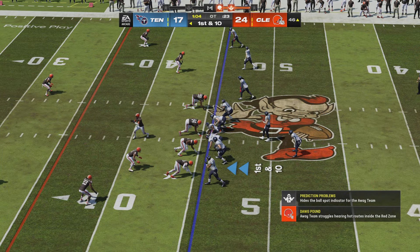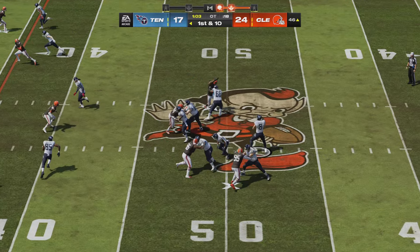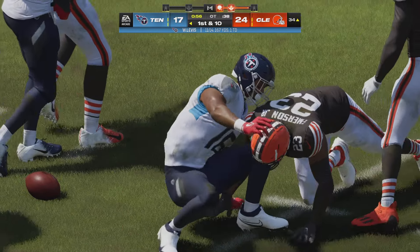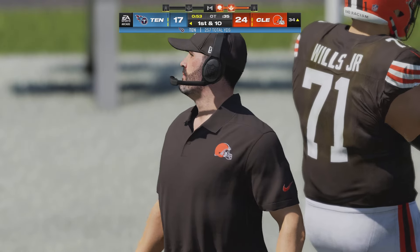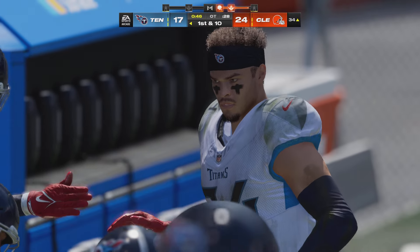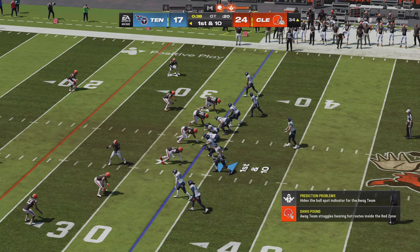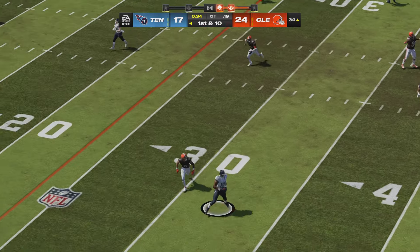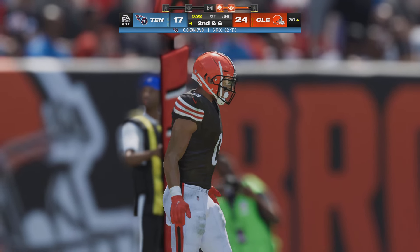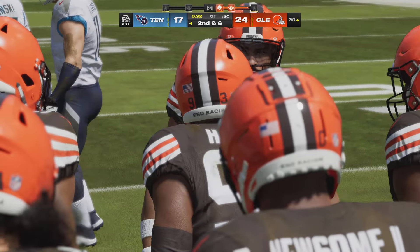The line of scrimmage moves all the way across the 50, first and ten. Levis back to throw — he gets it to Burks, getting this inside the 35. From the 34, first and ten. Now Levis — short, and oh, it's coughed up but fortunately winds up out of bounds. You can almost see the relief on his face — he coughed it up but it goes out of bounds. They keep it — someone came around a lucky horseshoe.